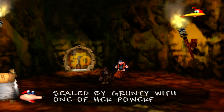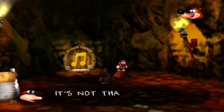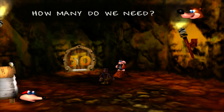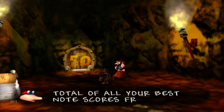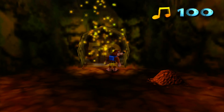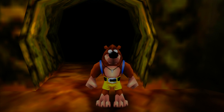Bottles explains the note door: 'This note door was sealed by Grunty with one of her powerful magical spells. To open it, you must collect these musical notes - the number on the door shows how many you need.' It says 50 right there, Banjo - use your noggin. We have well over 50 notes, so that door is gone. Simple. Easy.